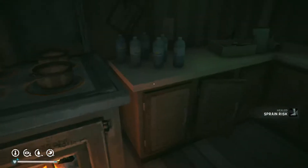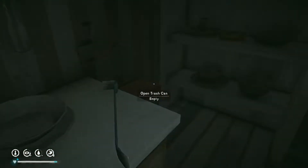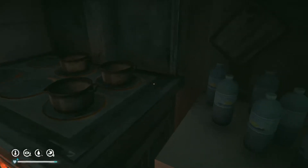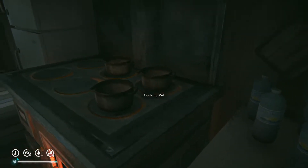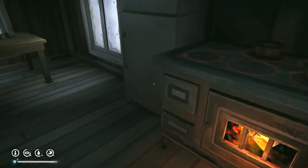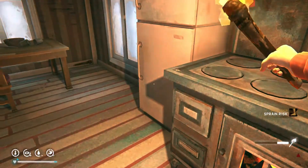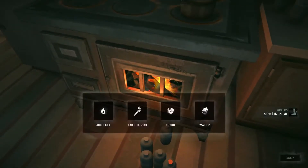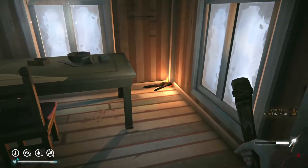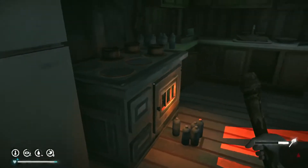We don't even have a reasonable way to cook any of our canned food because we filled our calorie meter just with that meat. I'm going to leave all the cooking pots here — we have more cooking pots in Mystery Lake and that is just not a priority. Let's see if we can get some high-quality torches, although I'm probably only going to take a couple of them.